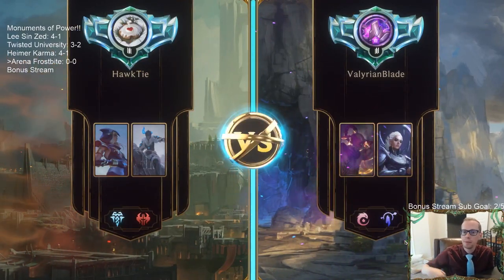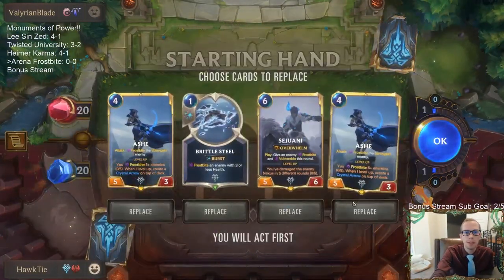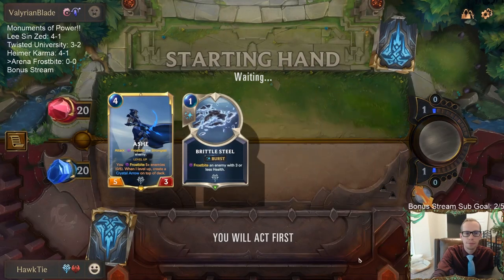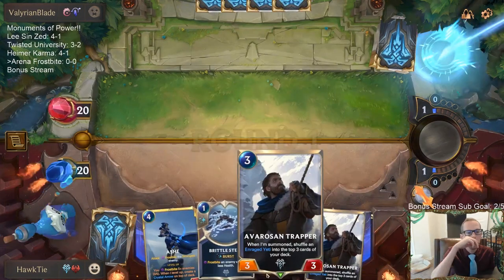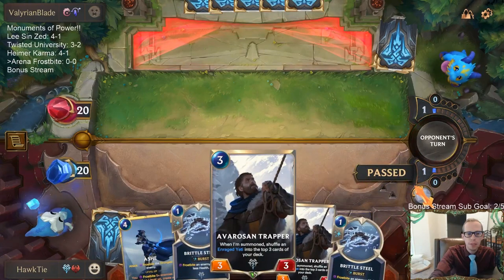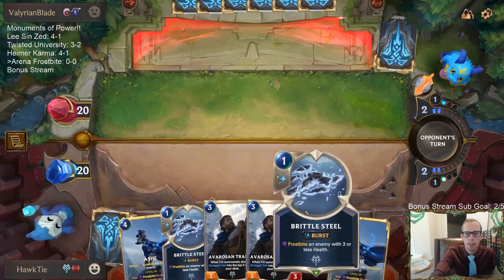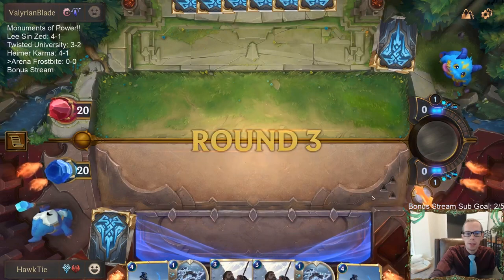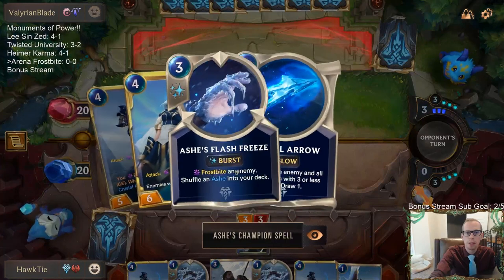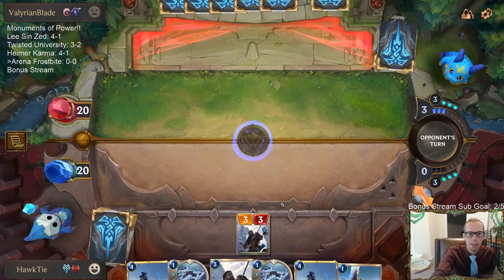We're up against Leeson/Diana. Diana's really good, Leeson's really good — both together, very good. I actually think I should have kept the second Ash on the mulligan, because the second Ash's champion spell — Flash Freeze — is still a really good champion spell to have access to, especially against Leeson.